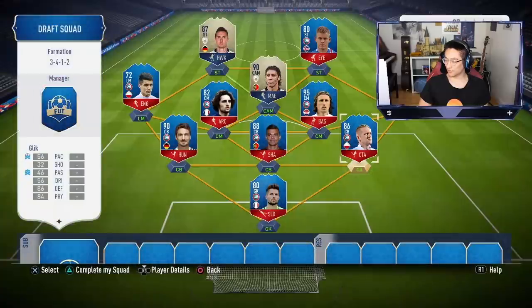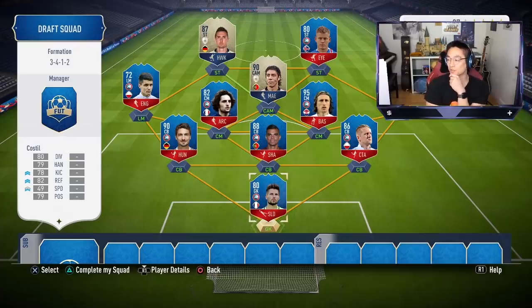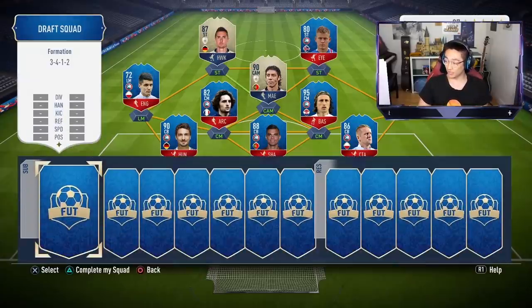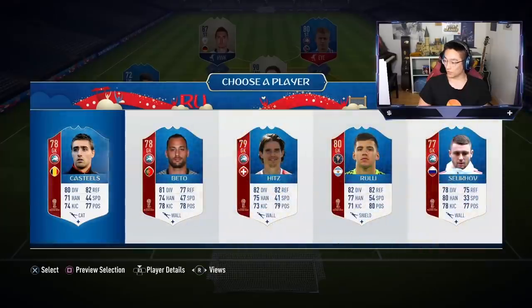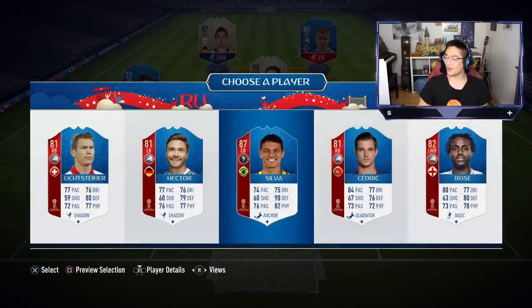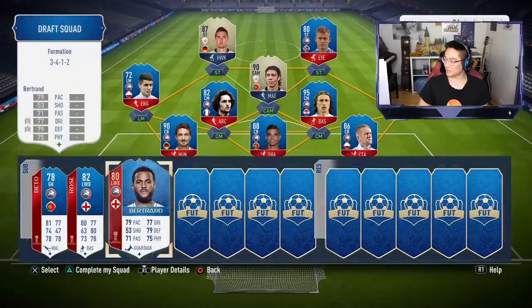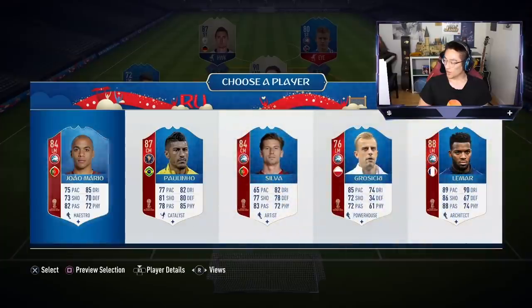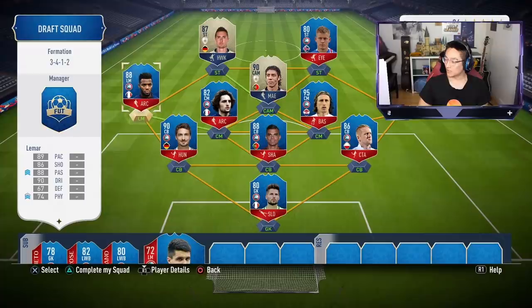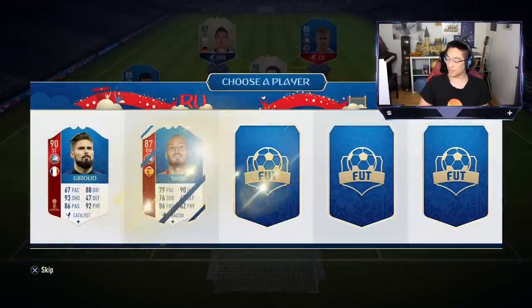Glik is European — Poland is definitely in Europe, not Asia. We're sitting at 87-rated, 99 chemistry. We need a better left mid, striker, right mid, or goalkeeper to push the rating up. Unfortunately many high-rated options available are the wrong continent. Thomas Lemar comes up as a perfect left mid substitute. Then Marco Reus appears — that's class. Can he save the rating?